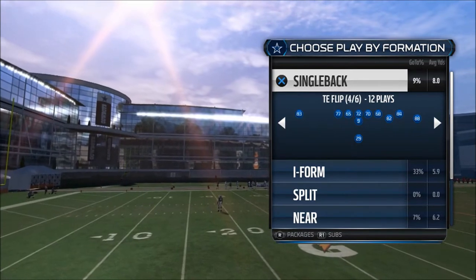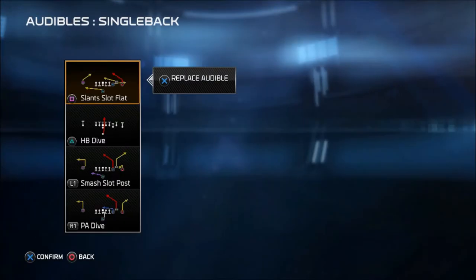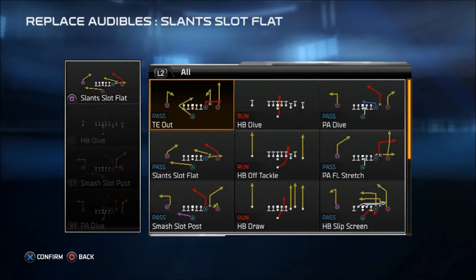What I like about this particular formation is the audibles. The audibles are going to be slant slot, slot flat — which has a nice combination with the slants. I've also got the smash post route, which is a neat combination with an angle route. Then the play action dive has a unique complementary corner route with the split end, which is a very unique play you don't see in many formations.